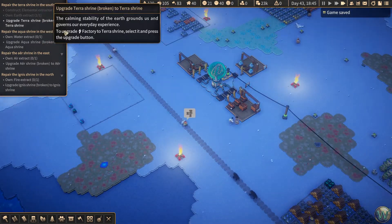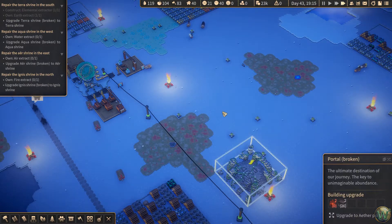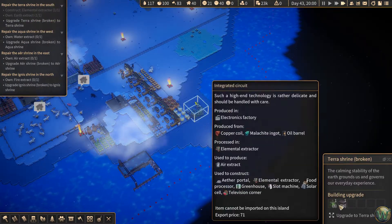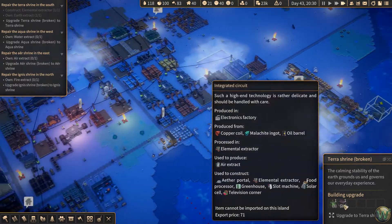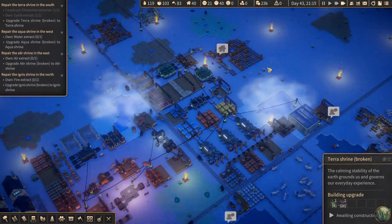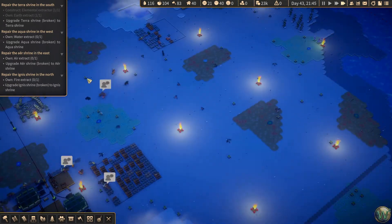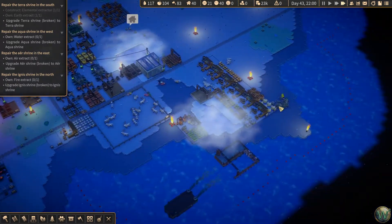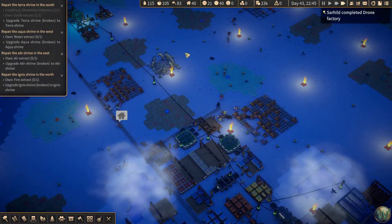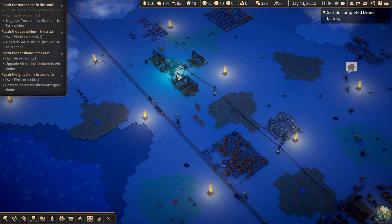So we have an Earth Extract. We need to upgrade the Terra Shrine — this is the portal. Where's the Terra Shrine? Oh, that's over here. That needs three Earth Extracts, an Earth Extract, and an integrated circuit. So let's upgrade the Terra Shrine. Maybe I should have built that near this — I don't know if that makes a difference, but we'll see. Before I build any more of these, I'm gonna see what that does, because I may end up moving this.